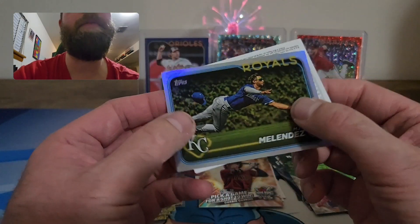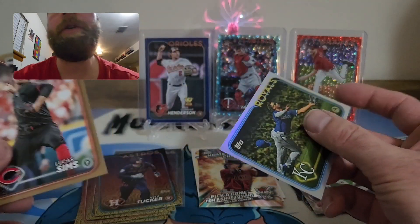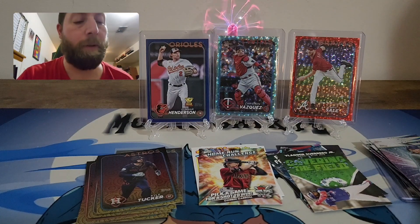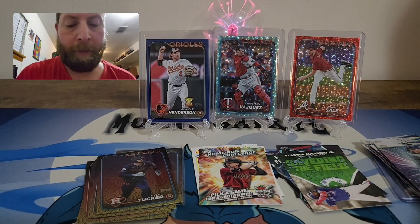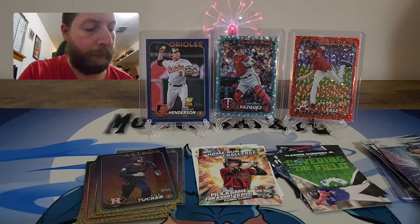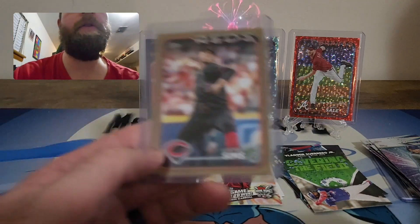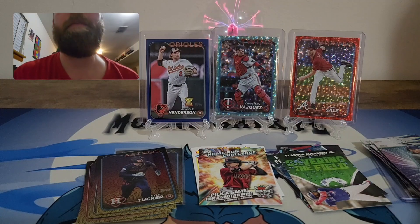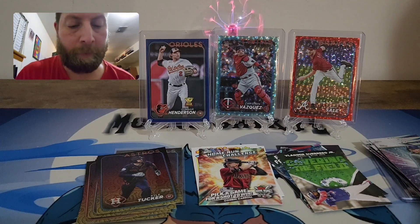We got another numbered card and a rainbow foil of MJ Melendez. Not a bad little rip — there is the gold. Overall a decent rip, better than the monster. Definitely happy with the numbered cards. Got two out of this blaster, which is more than I can say for the monster. With the monster I got a 9.99 and that was it. This one I got the aqua and the gold, plus a rainbow foil. Got some holiday parallels too — I think the blasters have come around a lot since I first started opening this product.